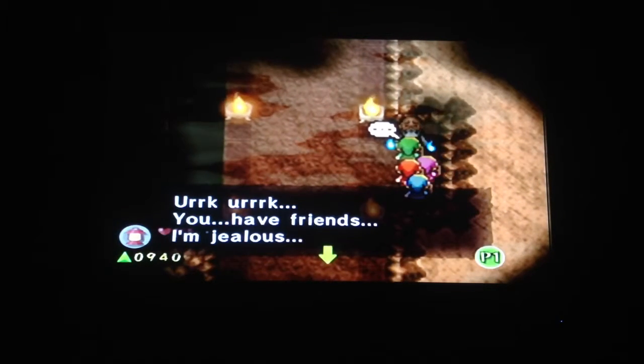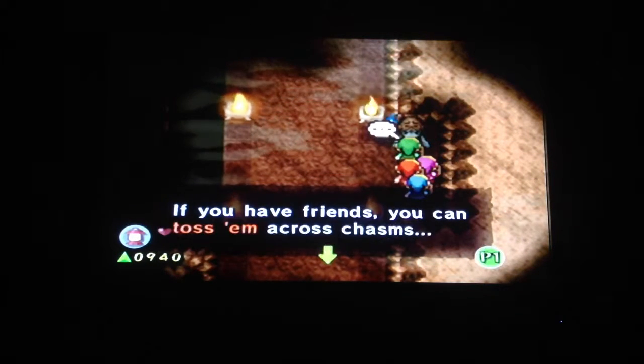What happens when we light all of these? Maybe I have to kill all of these things. Yep, that was it. Let's go up first — yes, we can. Let's light all of the torches. Oh, a ghost! You have friends, I'm jealous. It's telling us about this now. Yeah, this is what I thought you had to do earlier on in the game, actually, which is kind of funny.